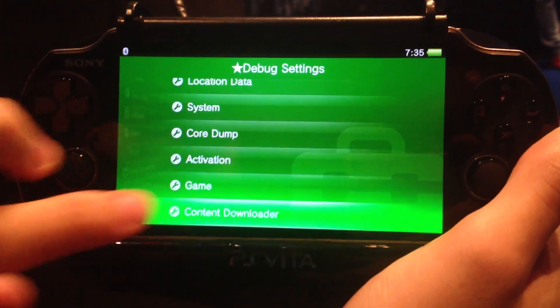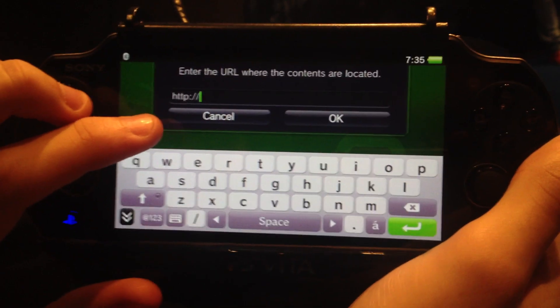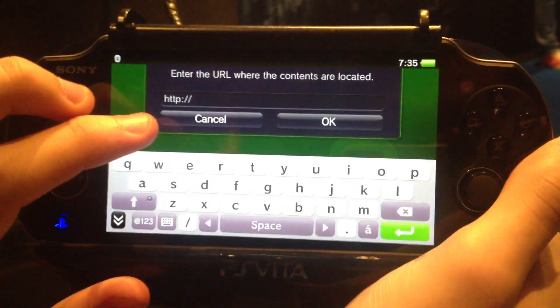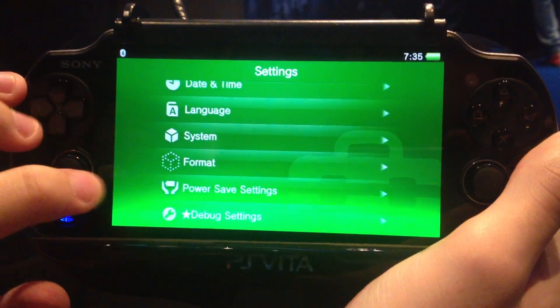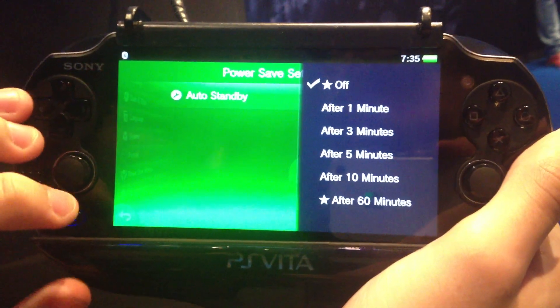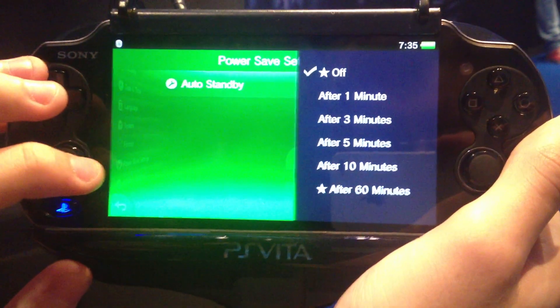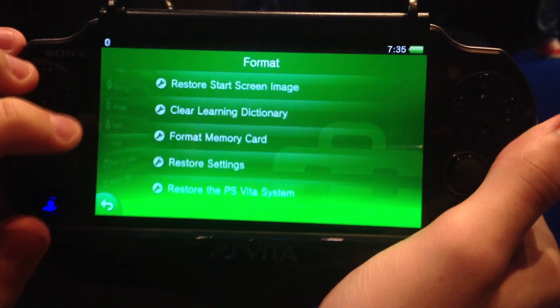I think these settings were the same like last year. This is for installing PKG files — like the package installer — so it's the same as last year. In the power settings, there is an off option and after 60 minutes it would launch. It would be really good for the retail Vita to change it to off so you can leave your Vita on if you have to do something.